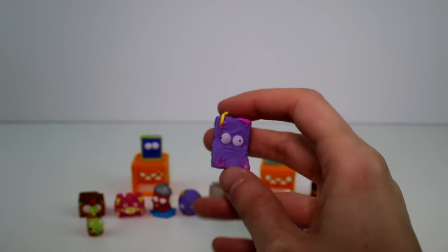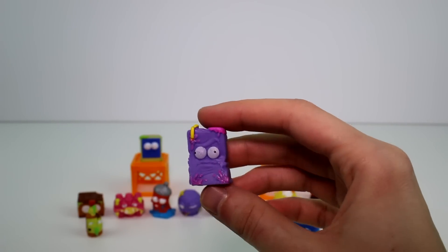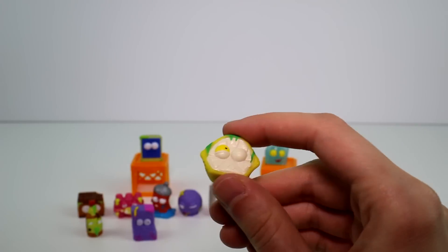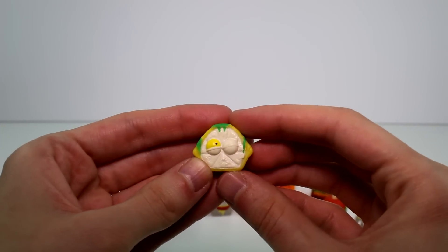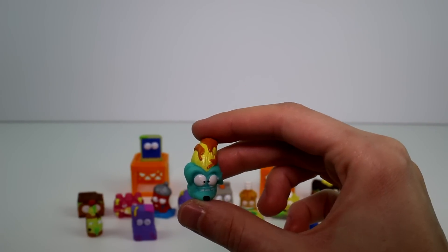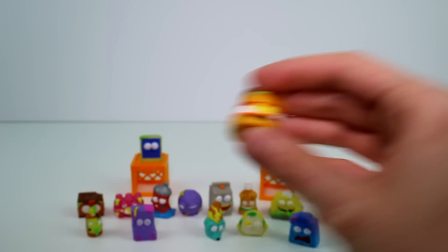And then we have a little juice box — his name is Mucous Juice Box. And then we have a little lemon — Lousy Lemon. So cool. And then we have a banana which looks absolutely disgusting with a blue peel — that must be really moldy. This is Squished Banana. And then the last visible one we have is Muc Muffin. Super gross.